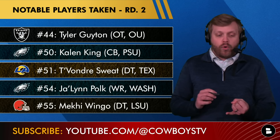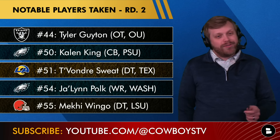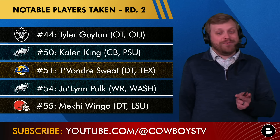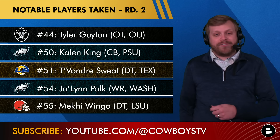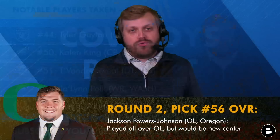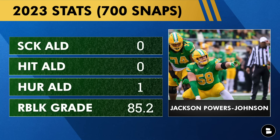Notable guys off the board at pick 56: Tyler Guyton fell, so maybe you could have traded up. Kaelin King off the board at 50, Devondre Sweat at 51 — I'd have thought about it, but you don't need two nose guards. Jalen Polk — thought about that one a lot. Eagles sniped two good players. Kai Wingo went one pick before you. But I'm going two offensive linemen — give me Jackson Powers Johnson out of Oregon. He played all over the line at Oregon, all but left tackle, with snaps at four spots. He would be your new center.